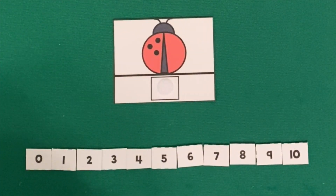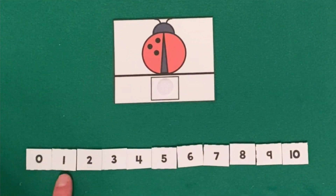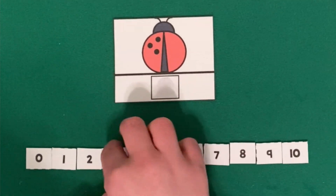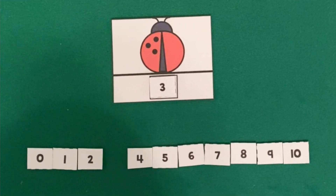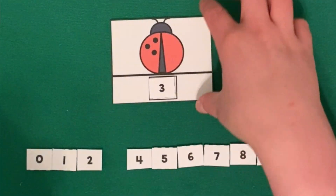Can we find the number three? Will you help me? We have zero, one, two, three. There's our number three. Let's put that and match it with our ladybug card, because this ladybug has three spots. Good job!